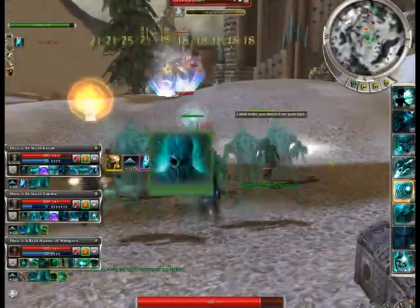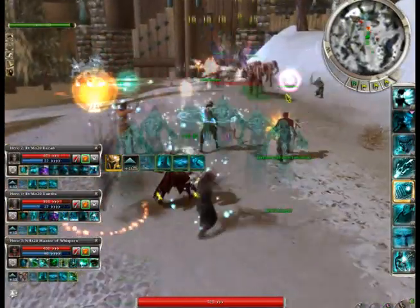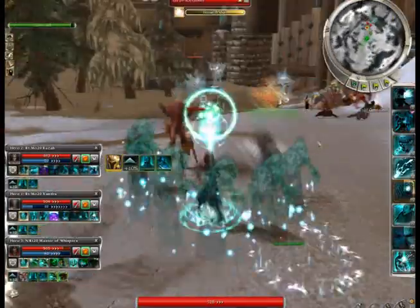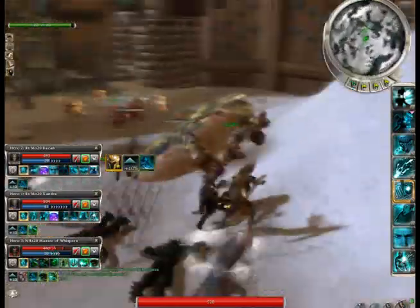Kill the engineer. The engineers are very interesting — they won't attack you back. You just kind of kill them. They don't do any damage, they won't attack in melee, they won't do anything. They just kind of sit there and die.